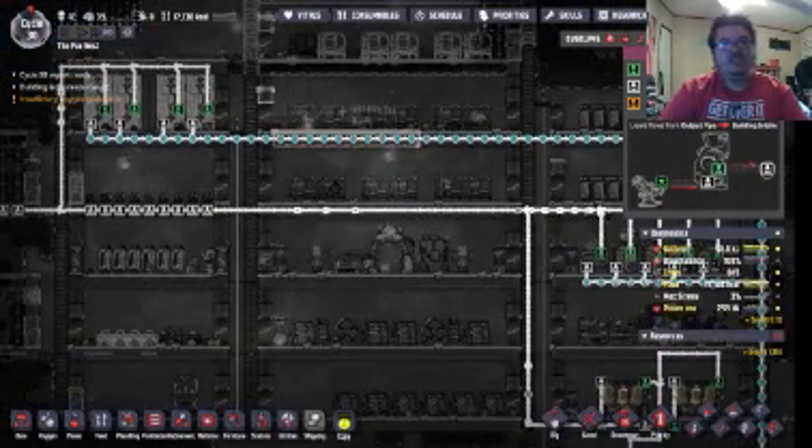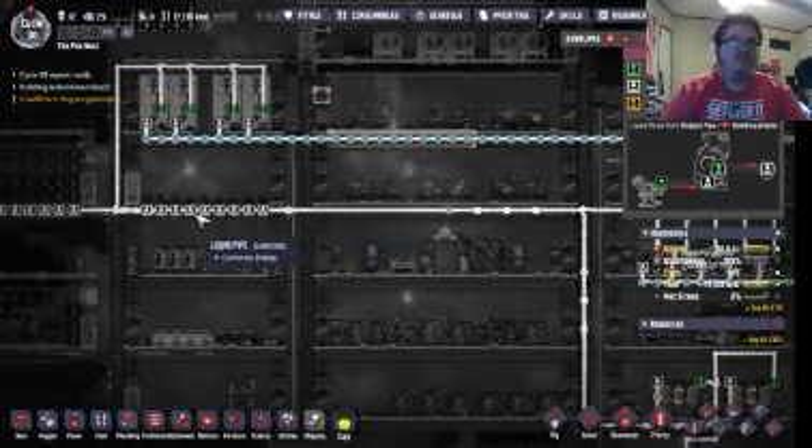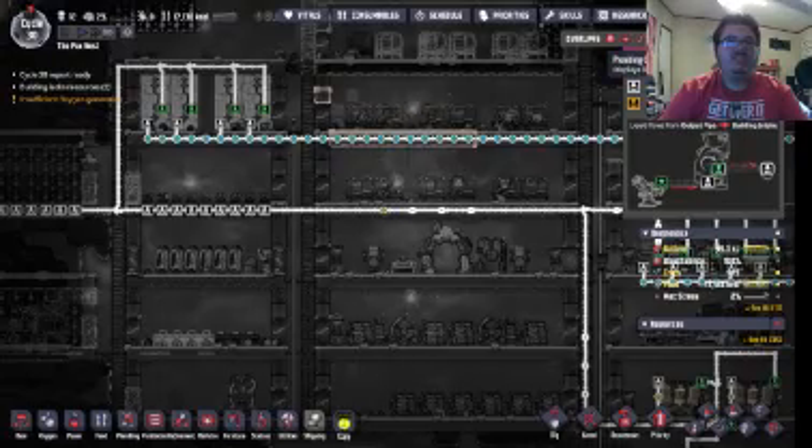Now the dirty water can actually be split — some will go down here to get filtered, and some will go over here to be used in the farming.